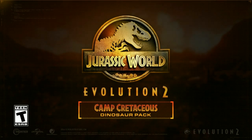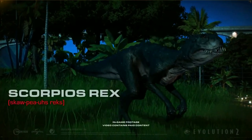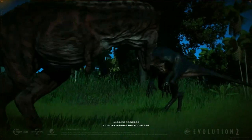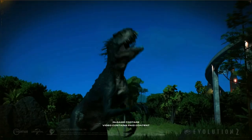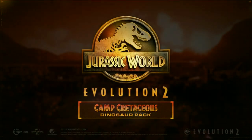The Scorpius Rex came into the Jurassic World franchise not just through Dr. Wu's evil manipulation of genomes, but also through a technical error caused by Kenji, one of the Camp Cretaceous characters. But now the Scorpius Rex is not only a reality within the series — it is also a reality within our Jurassic World Evolution 2 parks.